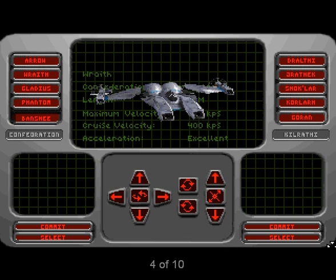There are ten different ships to choose from — five Confederate and five Kilrathi. This might be changed in the final release, but even now you have a nice variety of ships to choose from. Each has different performance characteristics and armament, offering advantages and disadvantages. Of the ten ships, six are entirely new, with one Confed and one Kilrathi ship each coming from Privateer and Wing Academy.